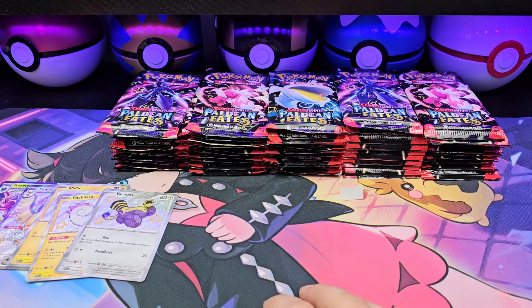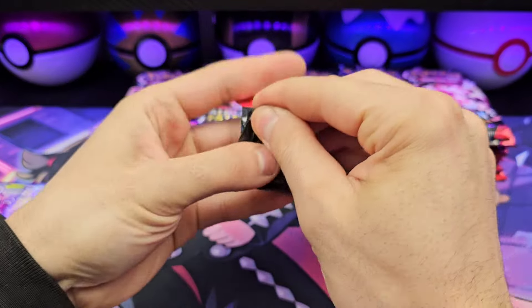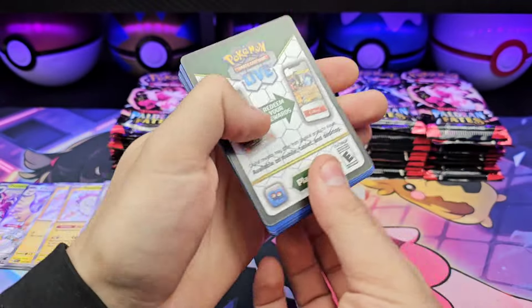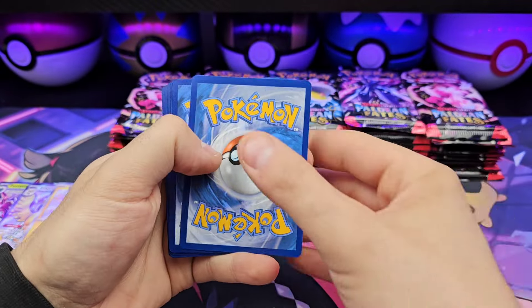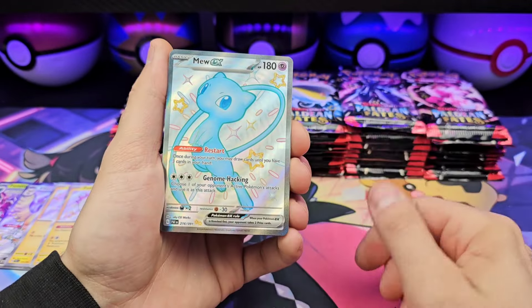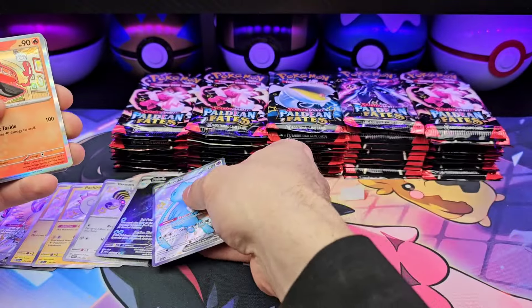So we're 10 packs in, five hits — 50% so far, not too bad. Not as good as I've been getting from Paldean Fates overall, but when it comes to Scarlet and Violet in general, pretty good. Sixth Mew, and this is probably the sixth Palafin.